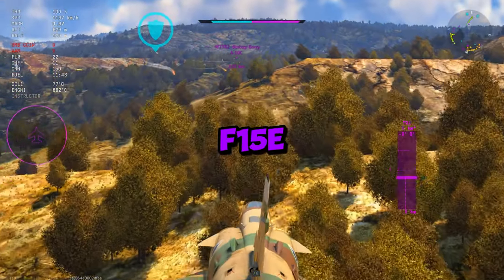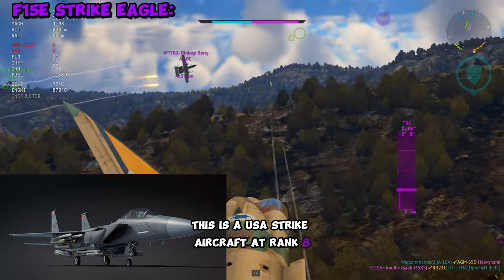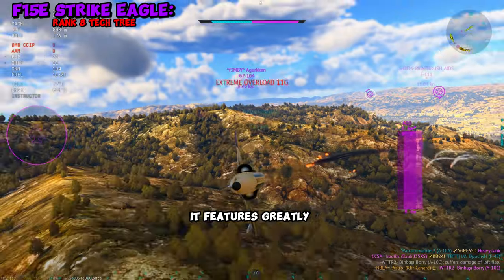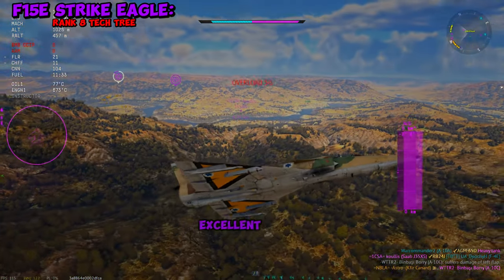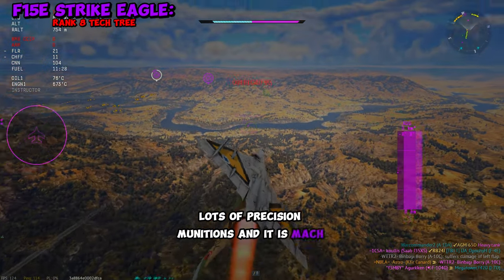Today we also got the dev blog for the F-15E Strike Eagle. This is a USA strike aircraft at rank 8. It's essentially just an F-15C on steroids — it features greatly expanded ordnance options, excellent flight characteristics, lots of precision munitions, and it is Mach 2 capable.